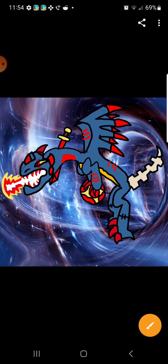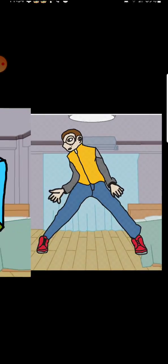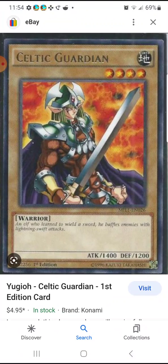The dragon that I made — this one — he used to be an Exploder Dragon. That's why his name is treated as Exploder Dragon. This wonderful dragon got defeated by Celtic Guardian — I think I said that name right. And he is pissed off at Celtic Guardian for stabbing him behind the neck right through.